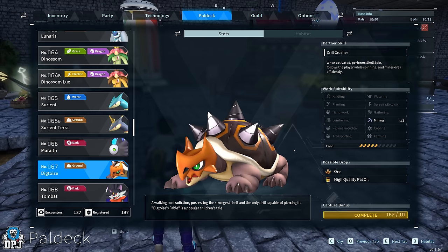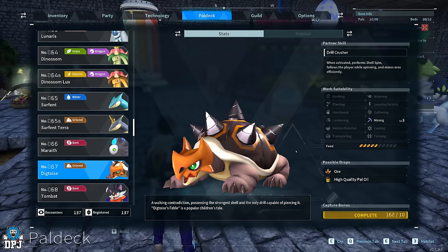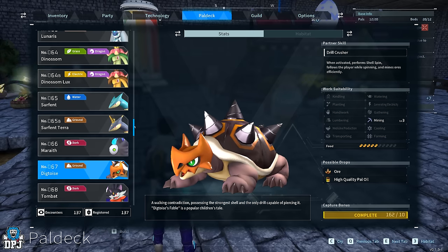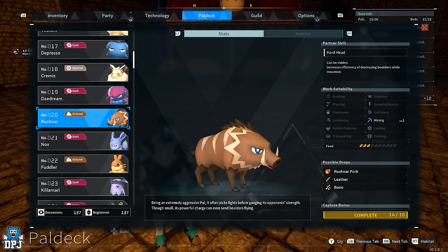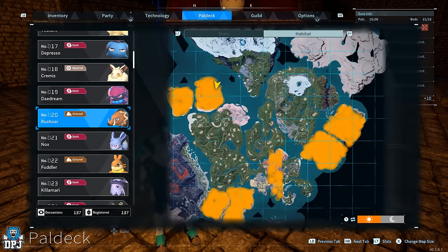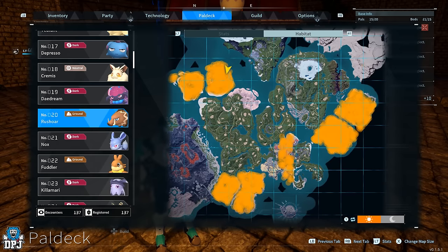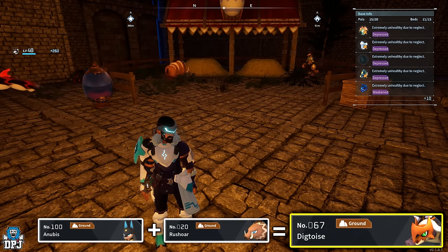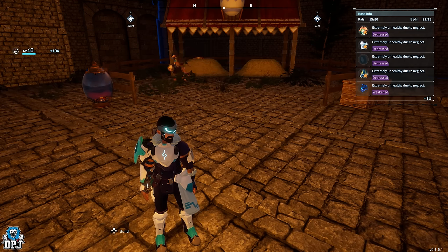Personally, I'd also recommend getting a Digtoise. After being buffed, it's arguably one of the best farming pals in the game for mining — possibly even better than Astegon when set up right. To get a Digtoise, go out and get a Rushoar with zero passives on it; they're easy to find, spawning around level three to five. Make sure it's the opposite sex to your Noob we created earlier. Breed the Rushoar with your Noob until you get that Digtoise with all four passives.